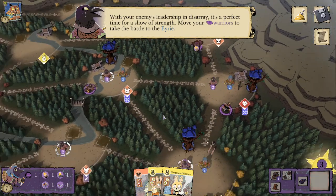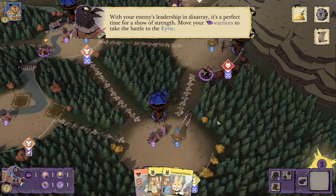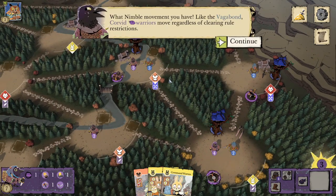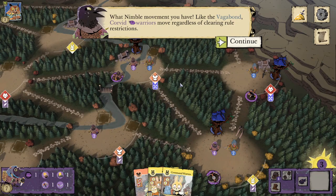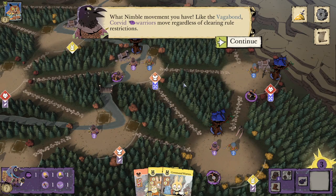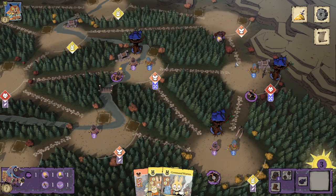Move your warriors to take the battle to the Eerie. What nimble movement you have. Like the Vagabond, Corvid warriors move regardless of clearing rule restrictions. We did not rule either of those clearings — neither the destination nor the starting point. So that is normally an illegal move that the Corvids can take because of the Nimble ability.